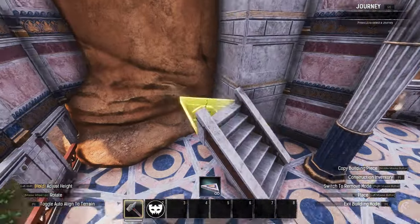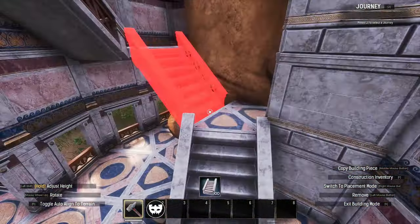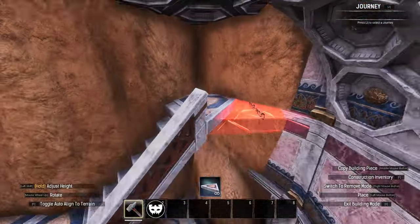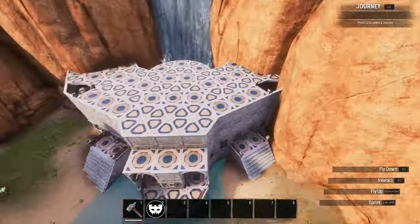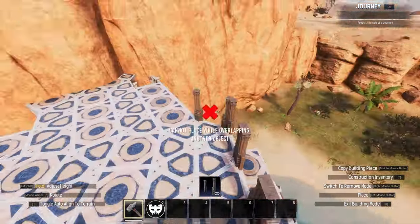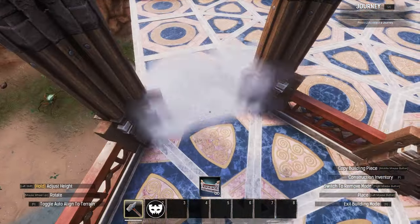Next, build an angled staircase on either side, running against the rock wall and up to the rooftop. Use the real windows trick again to build a front gazebo segment, and a rounded strip at the back too.